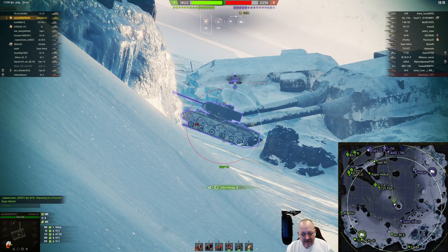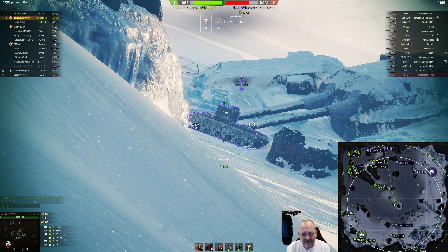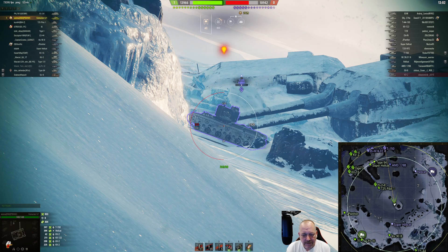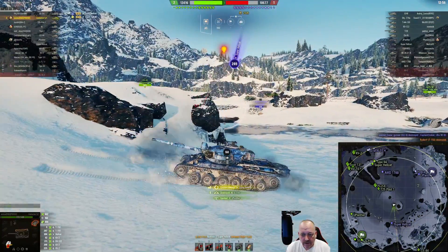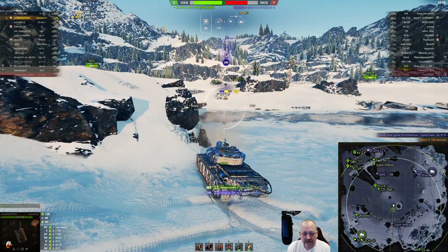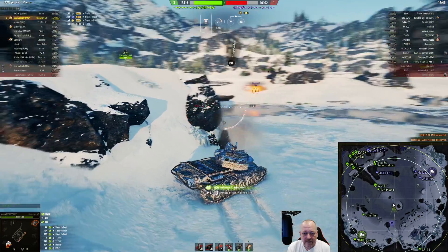Critical hit on the T-150, got a tracking shot on him. Reload. He's down to nine HP. He is absolutely hating you right now because he couldn't even get into the battle. Bounce his shot and he's down. Oh, we got a Super Hellcat in behind us — and yeah, that's not gonna work out well for him. Bouncing. Auto-aimed and dead.